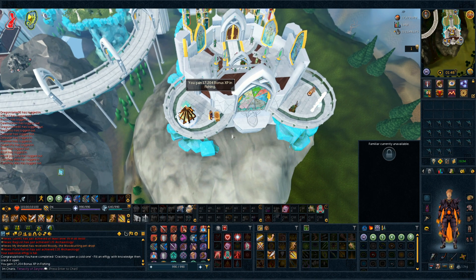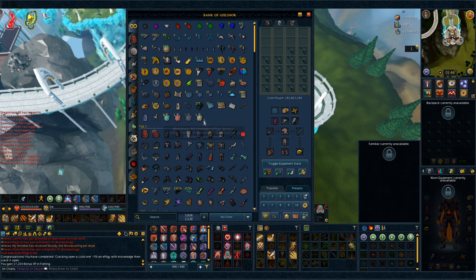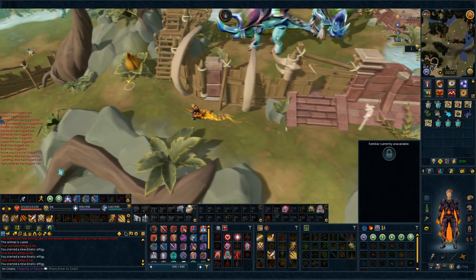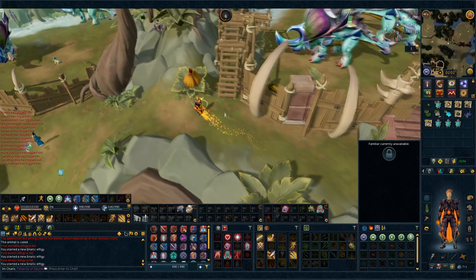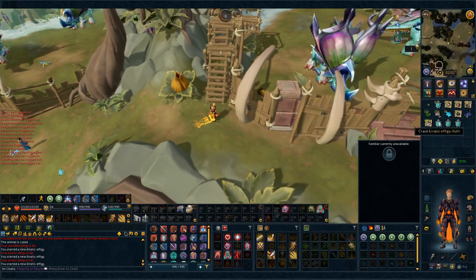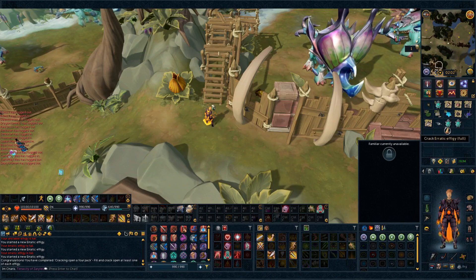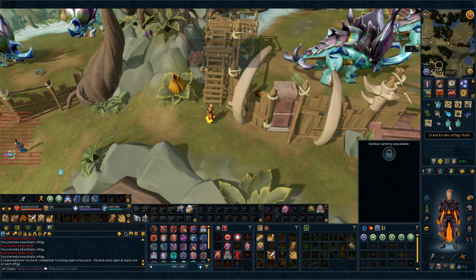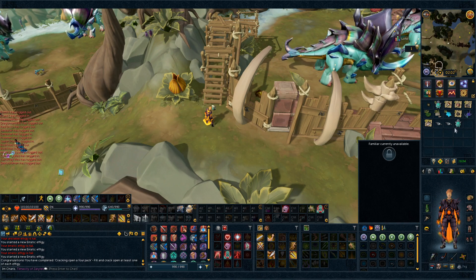That we are going to use on Fishing — 17k XP. We now have to pop one of each for the next achievement, so I am going to work on the Cooking one for now, and the other ones I'm just going to do with players on farms. There we go — that filled up all of the urns we needed. Once I open this one — there is the achievement: Cracking Open a Four Pack. That is the achievement for opening one of each of these effigies.